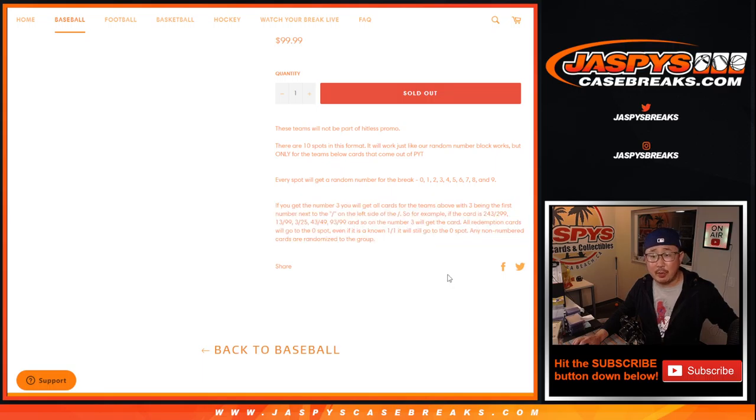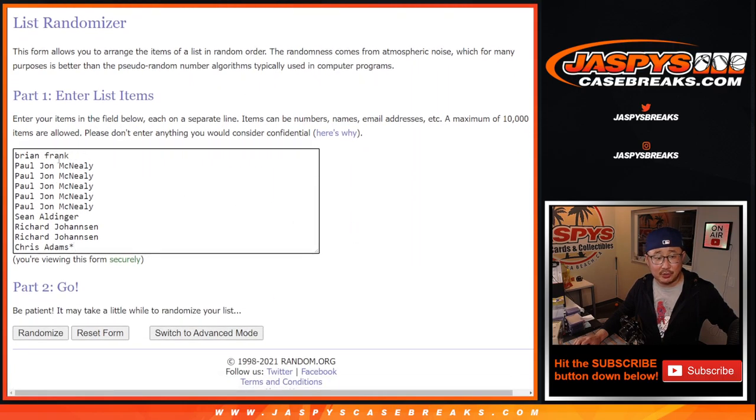So that's how the number blocks work — I think most of you know this by now. Big thanks to this group for making this happen, I appreciate it. There are the numbers here, let's roll it and randomize it — names and teams, 6 and a 4, 10 times, names and numbers.